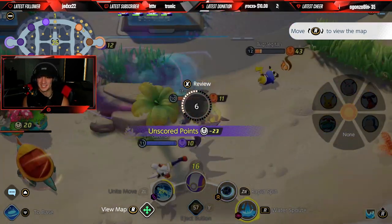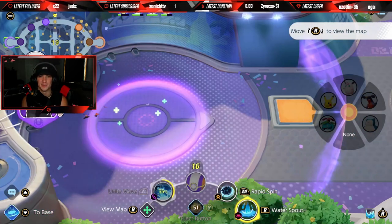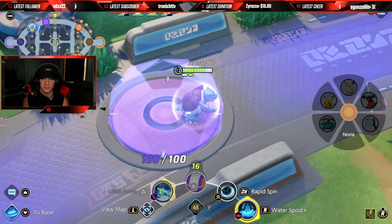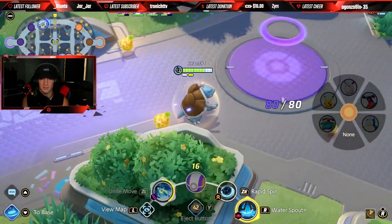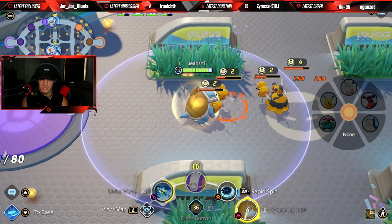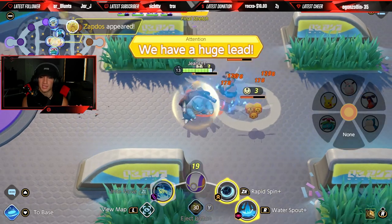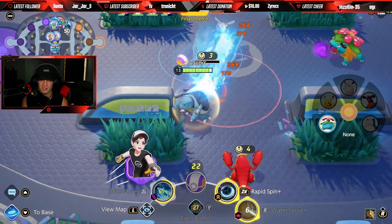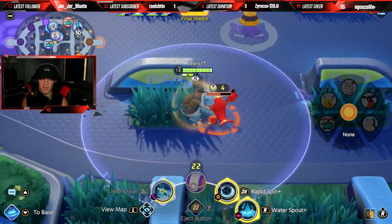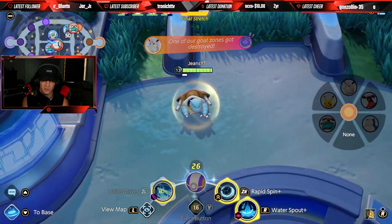That Pikachu is such a threat — he's so good considering he has those Thunder Shots. I think I died to him multiple times this battle. We got Drednaw, so I'm heading back to top. Zapdos is actually spawning soon — I can use my ult in time to secure Zapdos too. I hit level 13 — I get Rapid Spin Plus. I'm gonna keep picking people off. They're trying to score mid but they're gonna score — we're taking Zapdos though, we're proud of that.